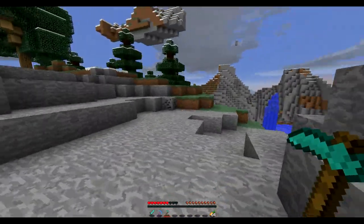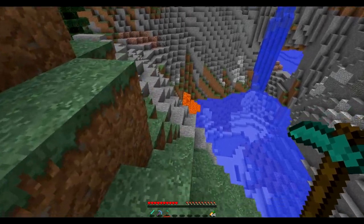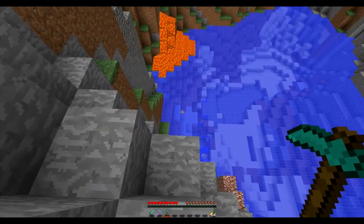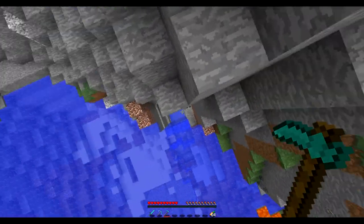In today's Mod Showcase, we're going to be taking a look at the Dense Ores mod. So what this mod does is it adds dense versions of the existing Minecraft ores, which basically drop more items. So if we find a dense diamond ore, rather than dropping one diamond, it drops about three, which is really, really awesome.